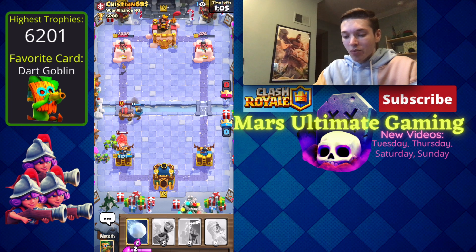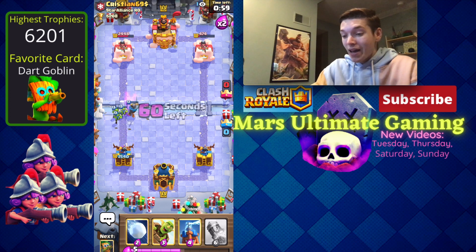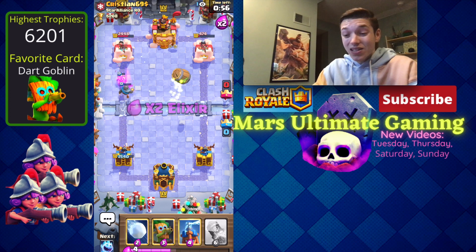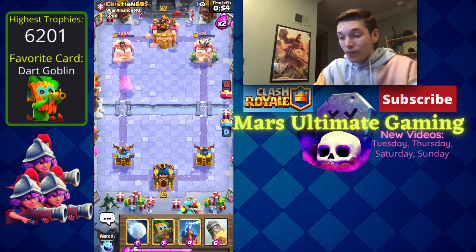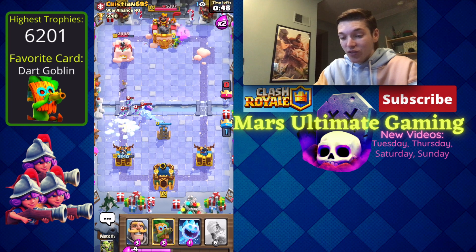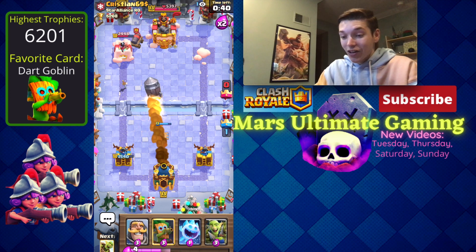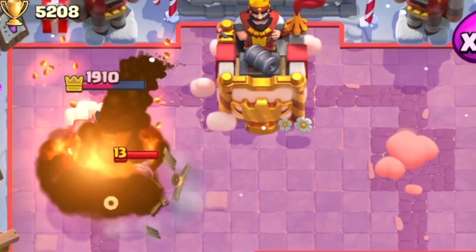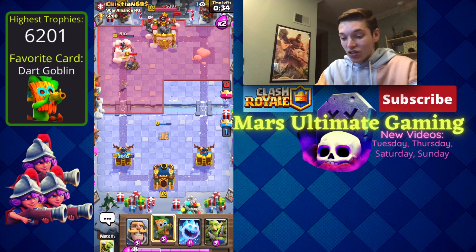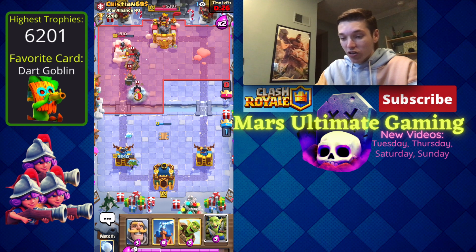He just goes in for a zap instead of earthquake — that's fine by me because the goblin gang doesn't die to zap. Then he doesn't have zap for the goblin barrel. He has zap and royal delivery, so he's not going to be able to defend that goblin barrel. You can always rocket a hog rider — that's another tip — but this time I'm going to rocket the cannon cart because it's just going to sit there next to his tower and do nothing.